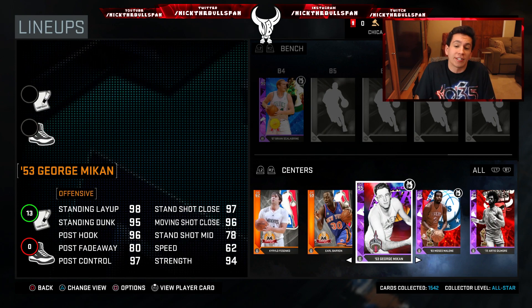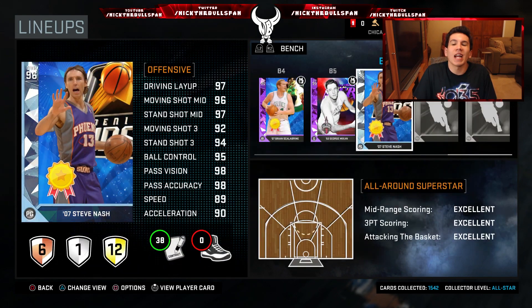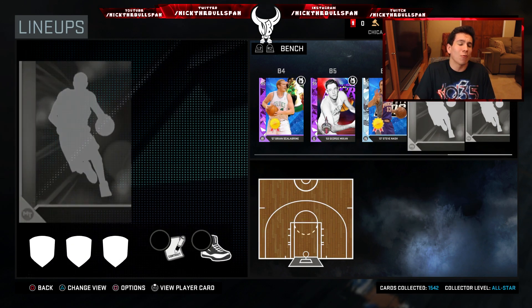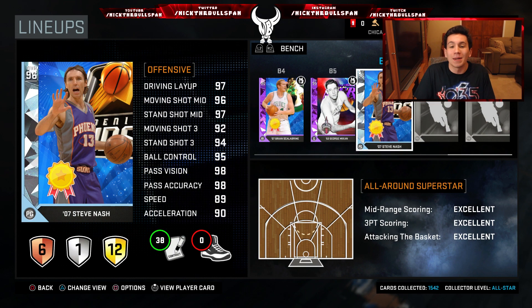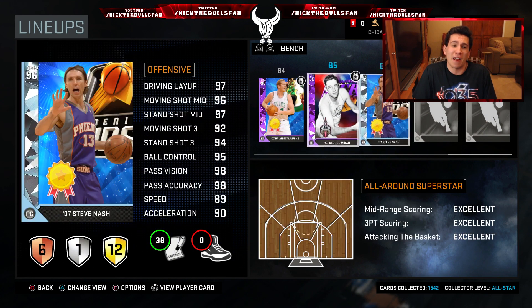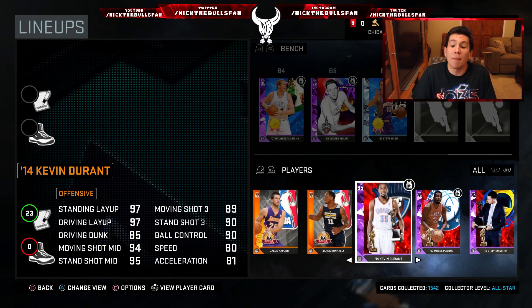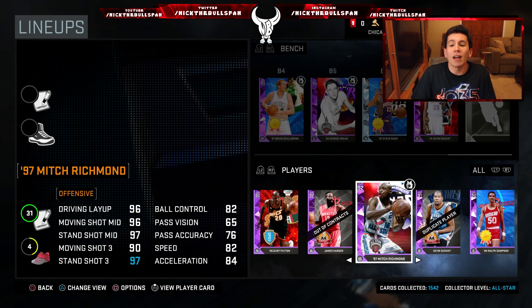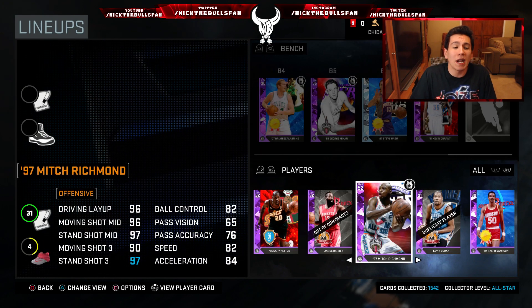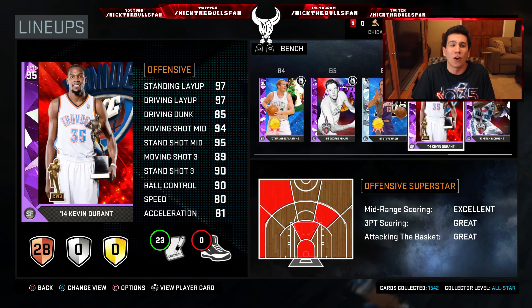Backup power forward — I'm kind of sick of him, I've been using him all cycle, but I can't justify dropping him with how much I spent: Amethyst Brian Scalabrine. Backup center is Amethyst George Mikan — I just enjoy using him, he's not that great but it's a card I like. Then on the bench we have Diamond Steve Nash. Honestly, out of all the diamond cards I've played with, he's been the worst — he just fills up the roster.